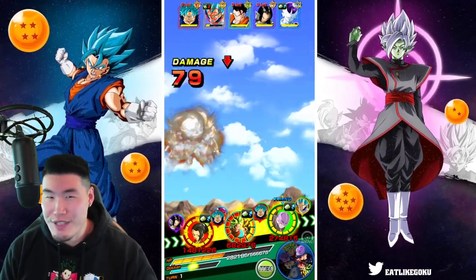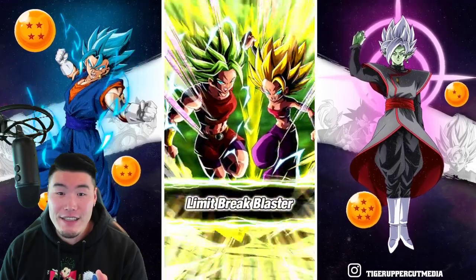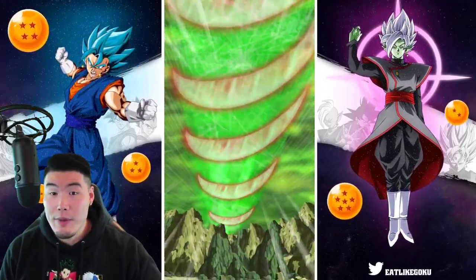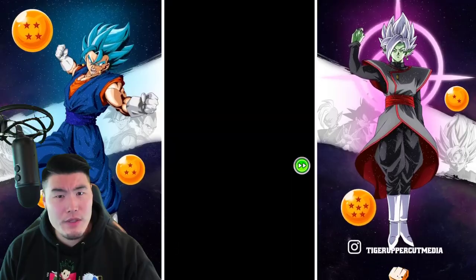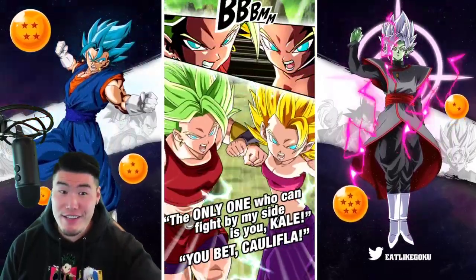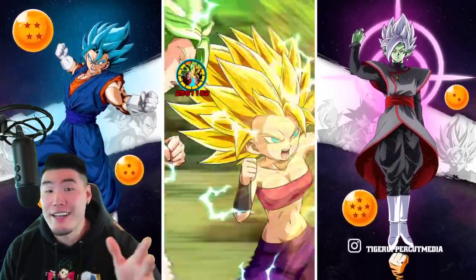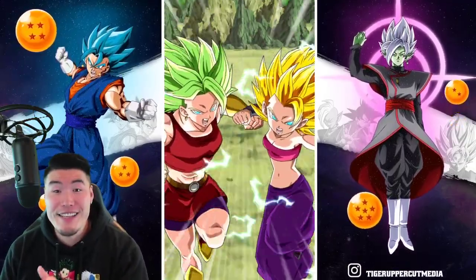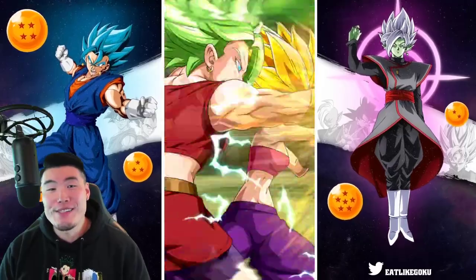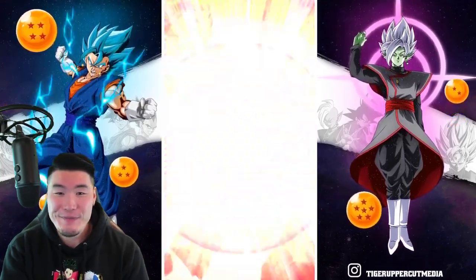We got about four supers off, so we should be pretty tanky — that's great. Hoping these girls can take out Goku. We should get at least one or two more supers. Goku's dead anyway. Maybe we can kill Vegeta too — that's the best case scenario. Triple supers — Vegeta's dead. That was super clutch.